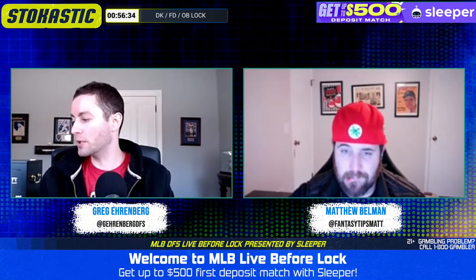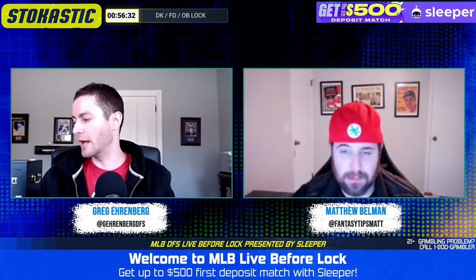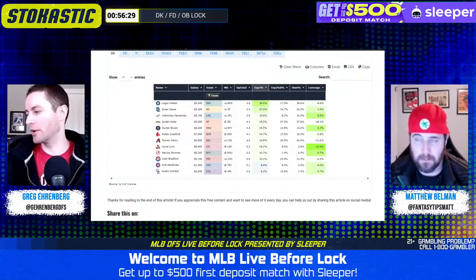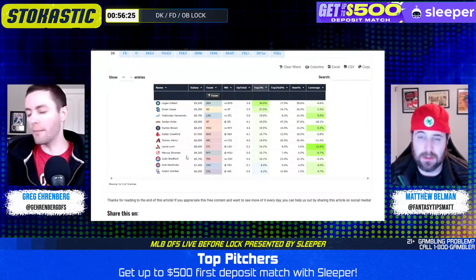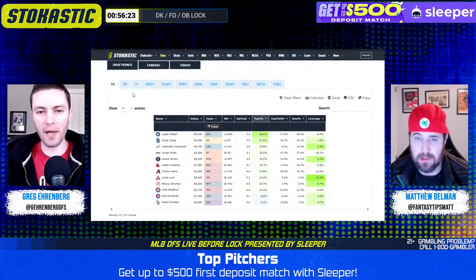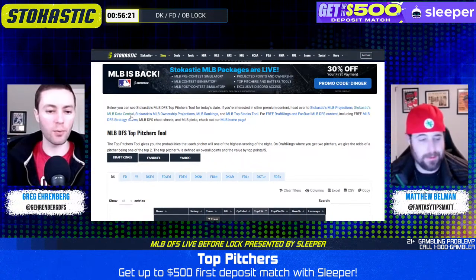We've got a few pitchers that are expensive on the slate. We'll go with the pitchers priced 9K and above on DraftKings: Aaron Nola, Tanner Beebe, Joe Ryan, and Max Fried. Of the four pay-up options, who is going to be your priority today?